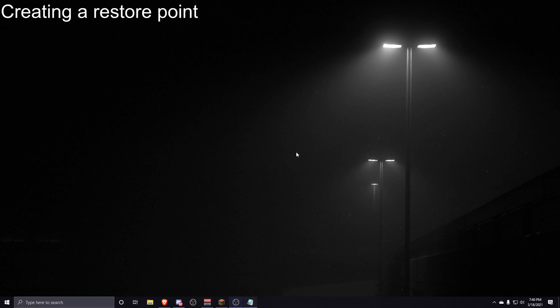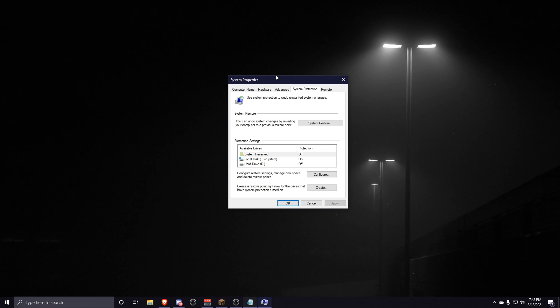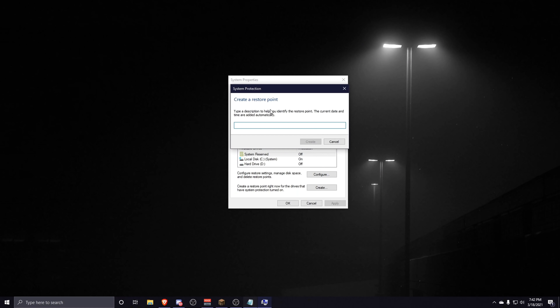Before we get started, I highly advise that you create a Windows restore point first. Even though this guide is safe, if you happen to mess something up or something just doesn't work for your PC, you want to have a restore point so that the changes aren't irreversible. Press your Windows key and type in 'restore point', click on 'Create a restore point', and at the bottom click on Create. I do not hold any accountability for any problems that you might have with your PC after doing any of this.